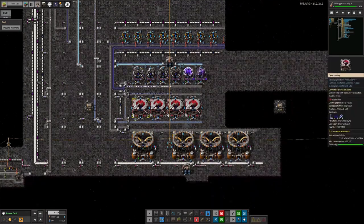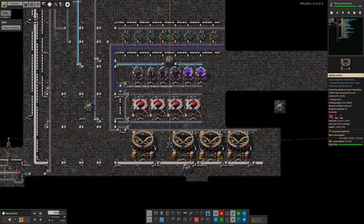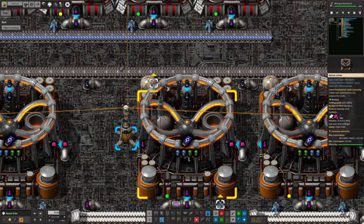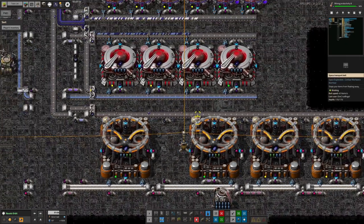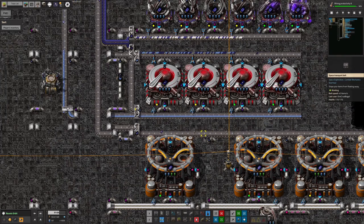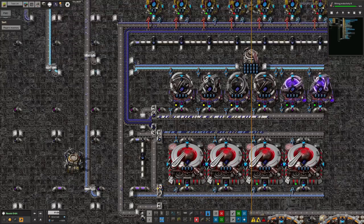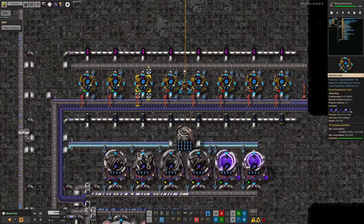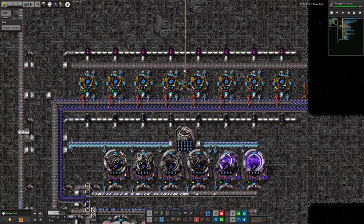We've got all these various different tiers of machines, all of them being severely beaconed because making all these things is quite time-consuming, so I wanted to make them run nice and quickly. I did put some efficiency modules in these particle colliders because they use quite a lot of power. Even with all these speed modules, they're still running kind of slowly — they're not producing these black hole daters as fast as I'd like. It looks like we're only running at about roughly a third of the speed I want to.